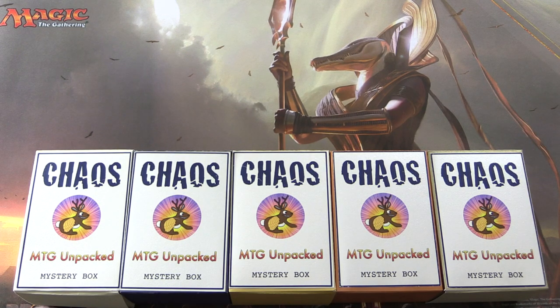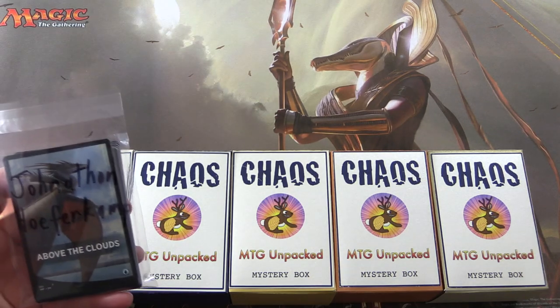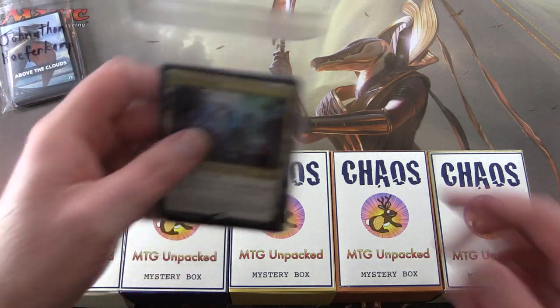Today on MTG Unpacked, it's time for a double dose of chaos. We're cracking open two of these mystery boxes for patrons. These are my vision for how a chaos mystery box should be. So let's introduce the patrons: Jonathan Hefferkamp and Benjamin Sullivan.